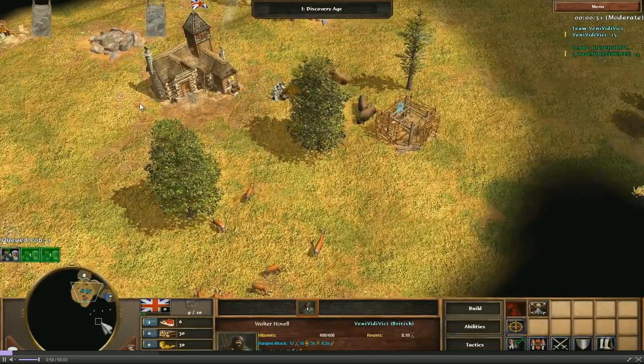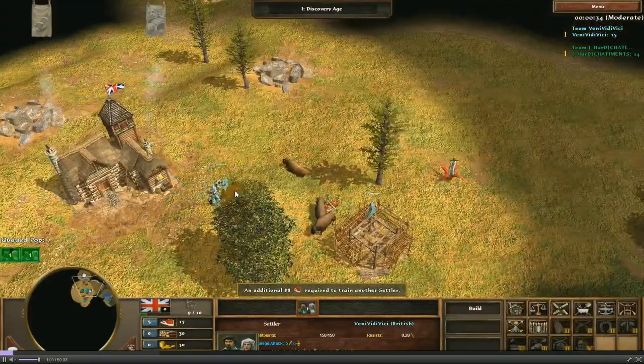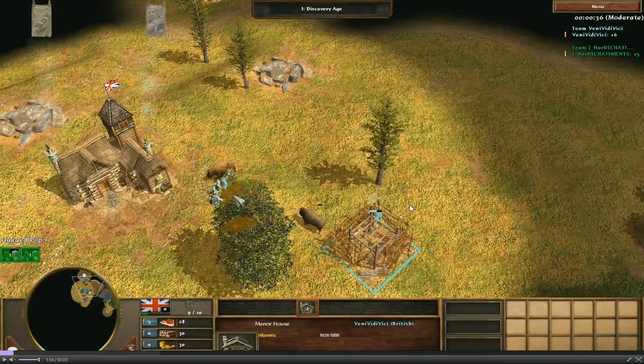You click right next to it and then click on the bison again. I'm also using my town center to move a villager from one side to the other towards food. This is the animation-canceling trick I was talking about. The 20-second herd cooldown has now passed, so I can re-herd this one again towards my town center. You always want to herd from behind, shooting towards the direction you want them to go, so they move that way rather than off to the side.